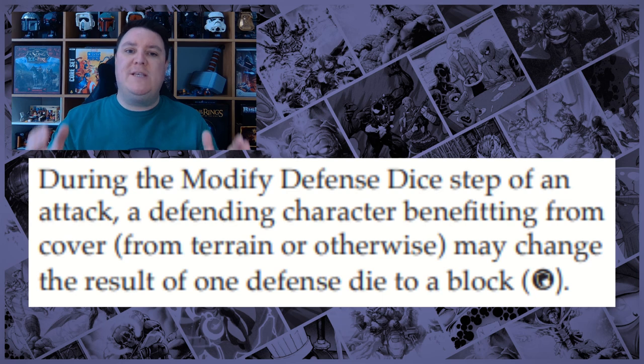If you've got cover, what you need to be able to do to achieve that — let's have a quick look at the rules. It says: during the modify defense dice step of an attack, a defending character benefiting from cover, from terrain or otherwise, may change the result of one defense die to a block. Importantly, this only applies during a defense roll — you don't gain cover from throws or anything else like that. It is purely when an attack is being made against you.